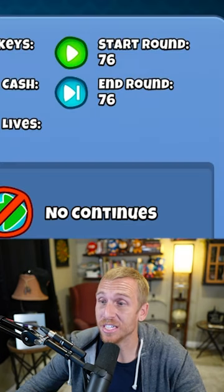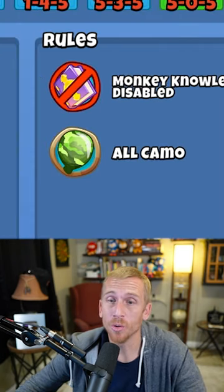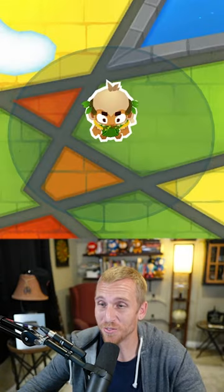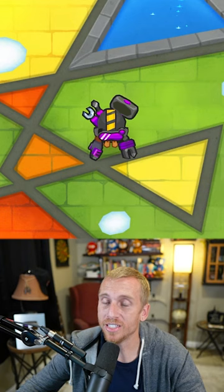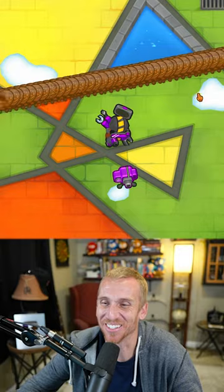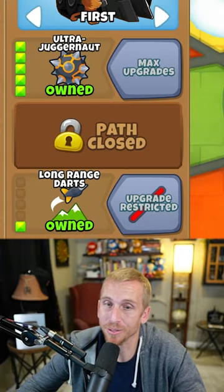How to pop camo round 76 — all regrow, all camo, crazy ceramic health. We do have a good chunk of money though. Spirit of the Forest for the win, but he's blocked. Let's try Century Champion, but he can't see camo either. How do we pop camo? Literally none of these guys can pop camo.